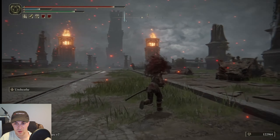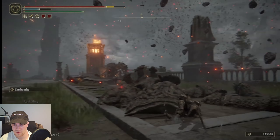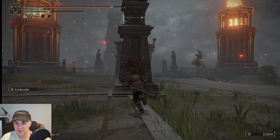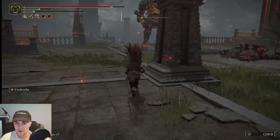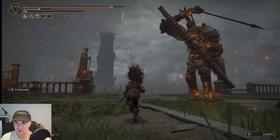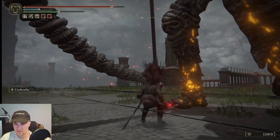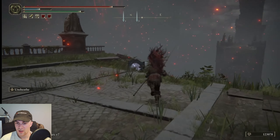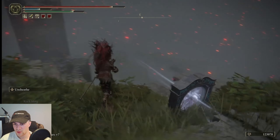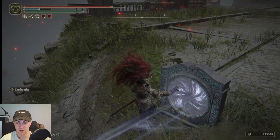There might be a few giants here. I'd recommend hiding behind these pillars as well, because there's going to be a giant up here who has a bow and arrow, so just be careful of that. Then we're going to go over here and get to this portal, which we just want to examine and travel through to the next location.